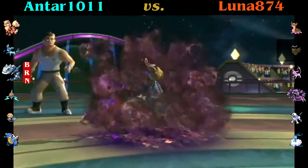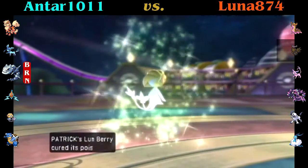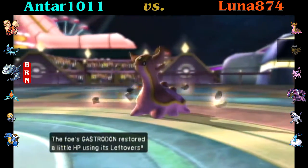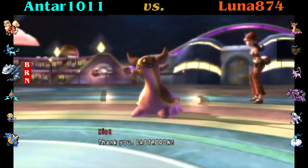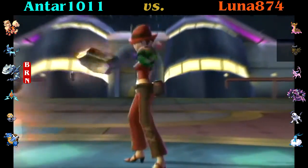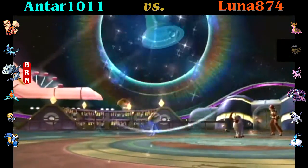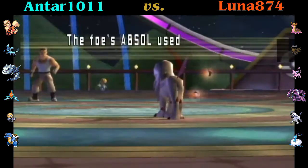Gastrodon goes out here and Toxics my Uxie — that is not great for me. Not because I'm worried about the Toxic since I have Heal Bell, but because it uses up my Lum Berry. I swapped that out for a Chesto later on, because the hope with this set is that you go for Rest, the Chesto Berry activates, and that's its form of recovery. Uxie is really my Cleric here. He switches out and goes into Absol — that's really not great. So I go ahead and use Heal Bell on the switch, so at least Hatterac is not burned anymore.